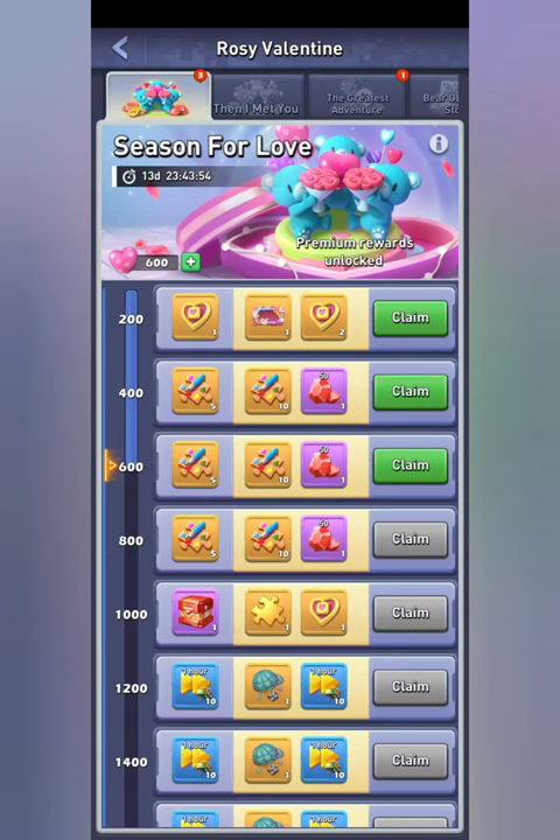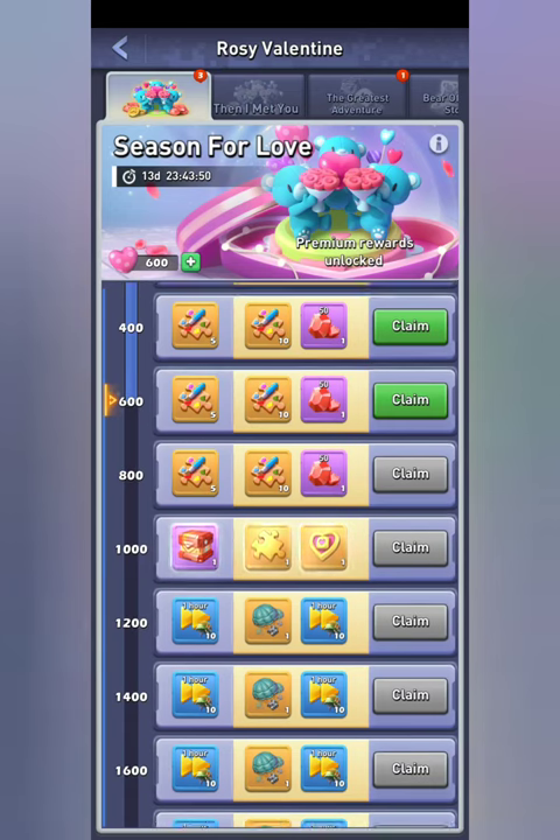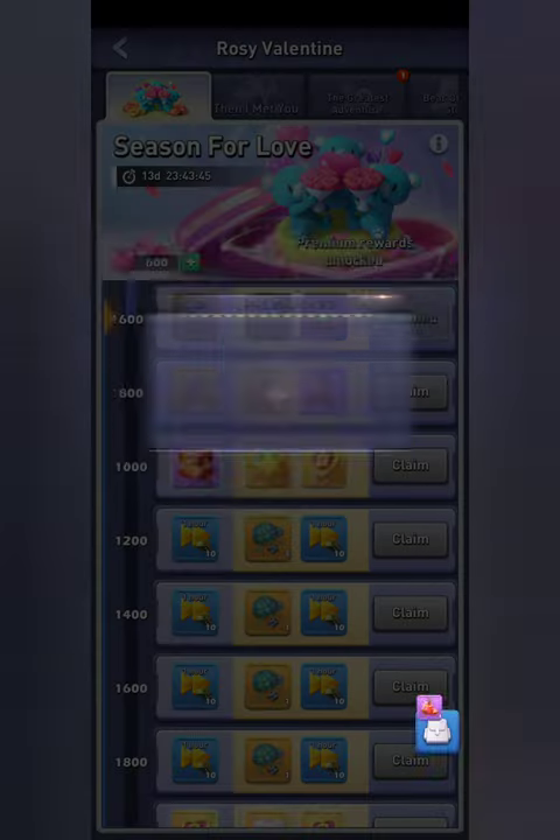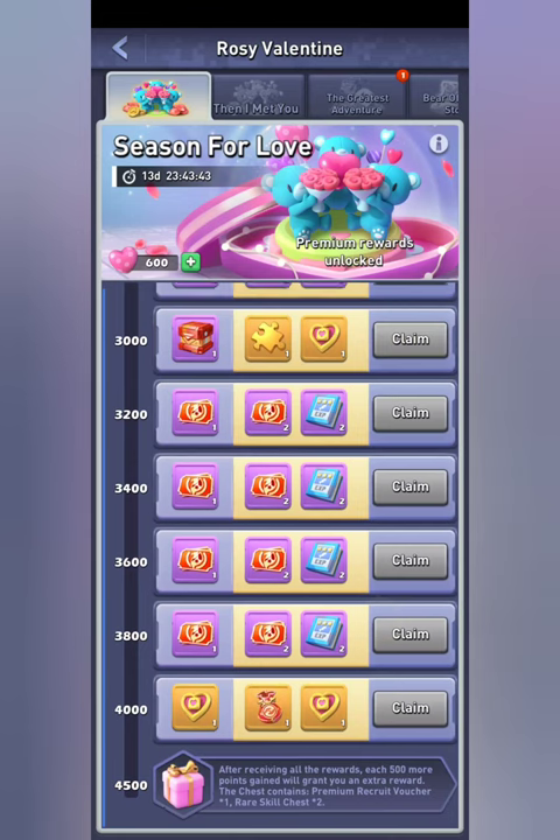This is like a Pioneer Trail type event where, as you get those hearts, you will move down the meter. All you have to do is unlock the rewards. Once you hit 4,000 that's kind of the last tiered reward, but at 4,500 and every 500 after that you will get one premium recruit voucher and two rare skill chests.